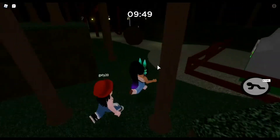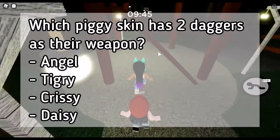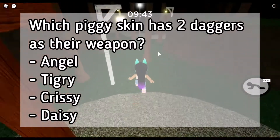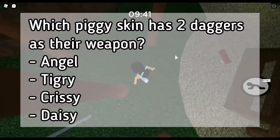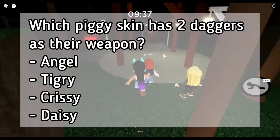Question 6: which Piggy skin has two daggers as their weapon? Is it Angel, Tiger, Tigri, Chrissy, or Daisy?